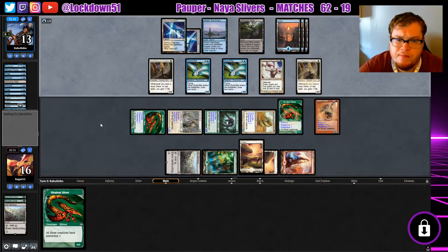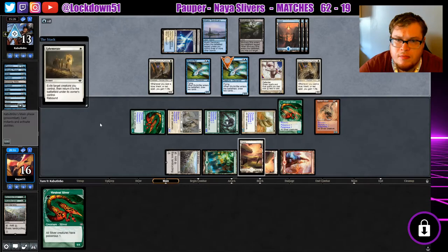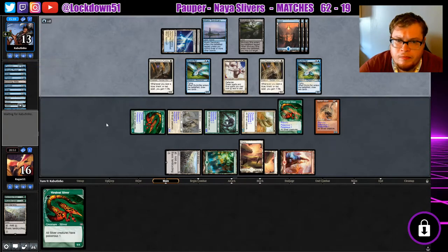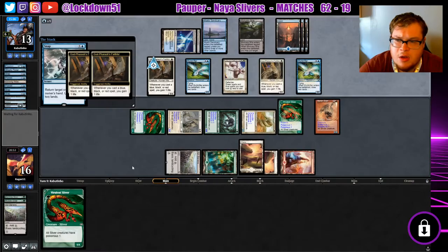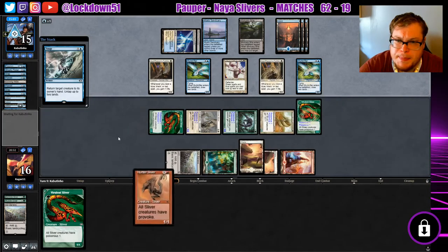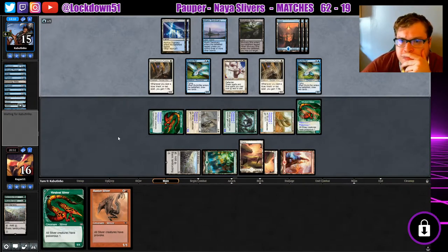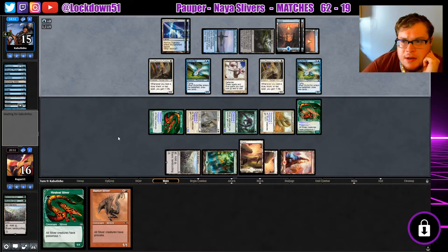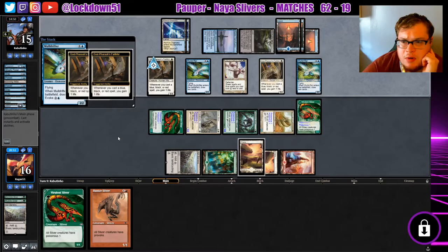Another God Pharaoh — card draw, yep. They Snap my Hunter — makes sense, I don't want that happening again. It's an interesting game. I'm wondering if that did enough to slow them down to where we can possibly recover. I'm not sure if it will. I know they're going to set up more with more Prohibits and stuff, but I think it was our best bet.